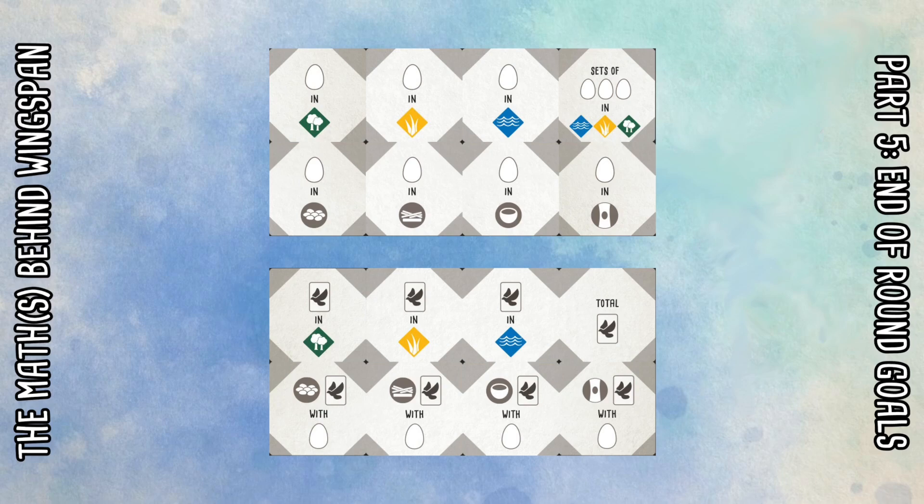For example, eggs in the forest and birds in the forest are on the same tile, so you're not going to get both of those in the same game. For those of you who play the physical version of Wingspan this will be obvious, but a lot of players whose only experience is through the digital version may not know this. So while there are 16 possible end of round goals, some pairs can never appear together in the same game.